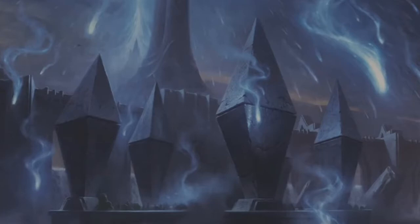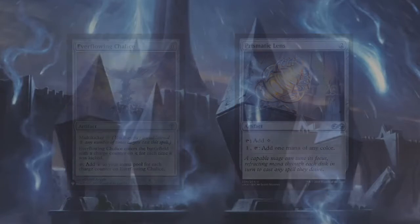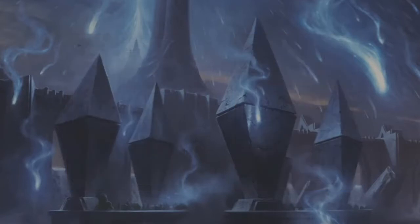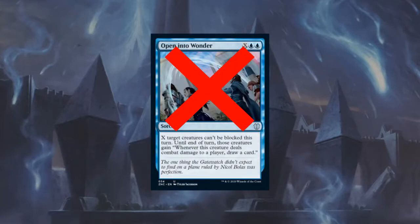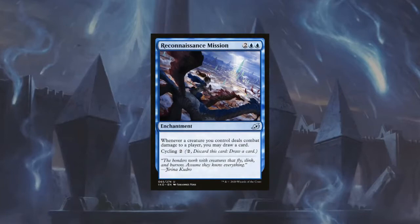But we will also add 2 mana rocks: Everflowing Chalice and Prismatic Lens. Even though these won't give us colored mana, they can come in untapped and only cost 2 mana. We don't want Open Into Wonder — it will only work once, and most of our creatures already have flying or some form of evasion. So let's replace it with Reconnaissance Mission. This will give us more cards over the course of the game, and we can always cycle it if it is not needed.